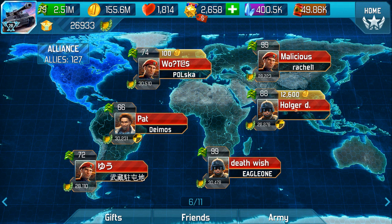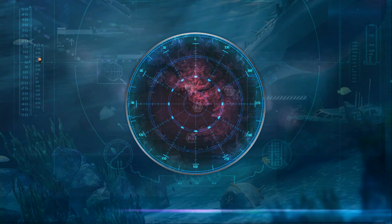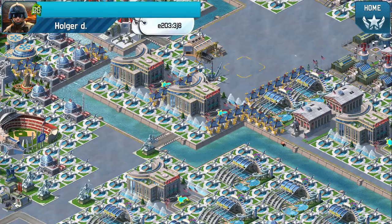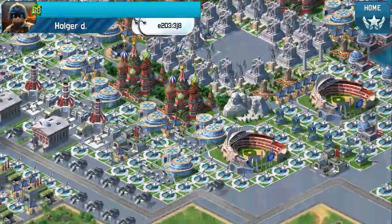There we go — Holger D. No disrespect to anybody, by the way. But this guy is level 88 with 28,000 glory. I know we can't invade because he's protected, but I've got a feeling this guy's going to have some money-making stuff — something for us to raid. And there we go.